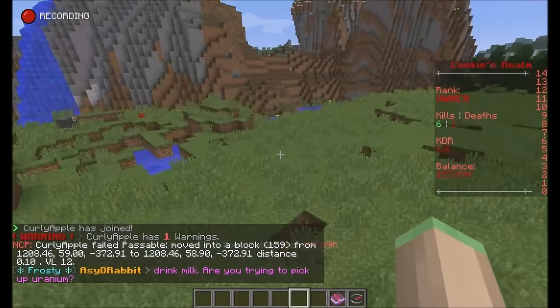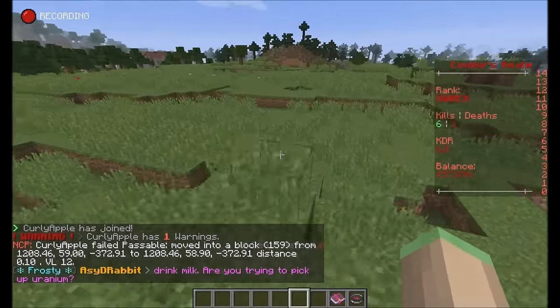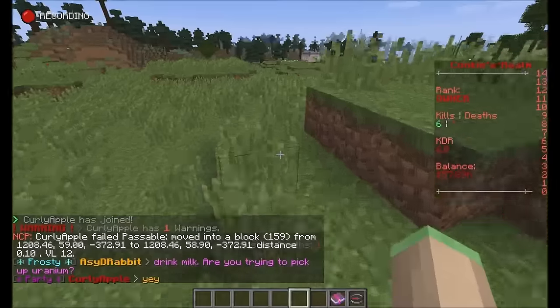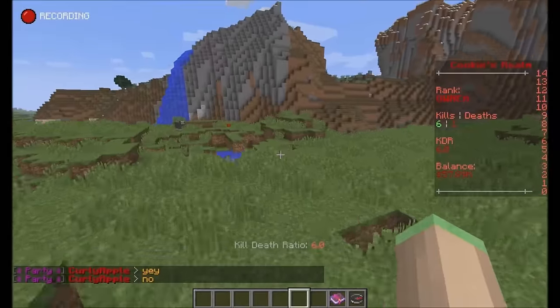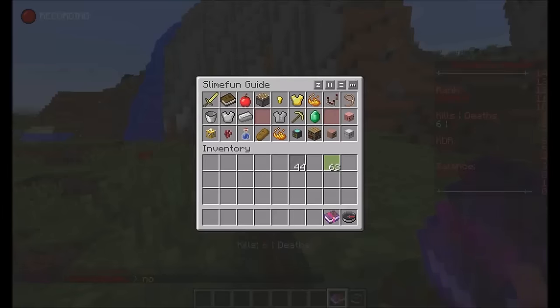This is what Inventory Pets and Hotbar Pets are about. Today I'm showing you how to use Hotbar Pets — it's really easy. Just install it on your server and you will find a new category in your Slimefun guide.